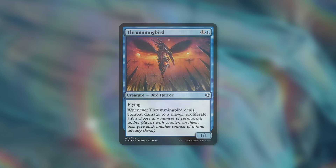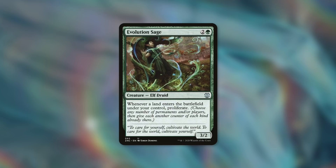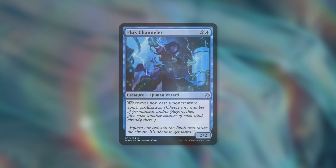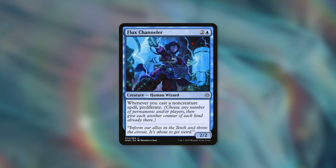A card that can be even faster is Evolution Sage, which has: whenever a land enters the battlefield under your control, proliferate. So our land drops help on top of our ramp and any fetch lands. In a Lands Matter or Landfall deck, we can proliferate an absurd number of times with this. And then there's Flux Channeler, which says whenever you cast a non-creature spell, proliferate — so if we've got a Spellslinger deck with lots of low-to-the-ground cantrips, we can proliferate at an absurd rate.